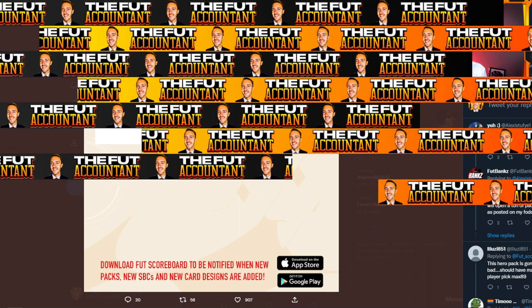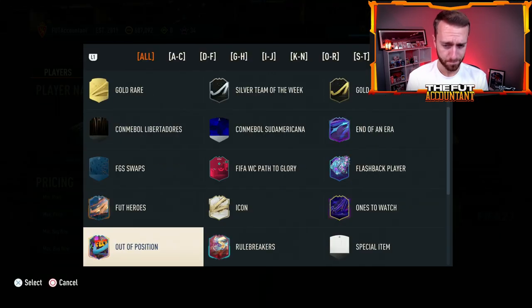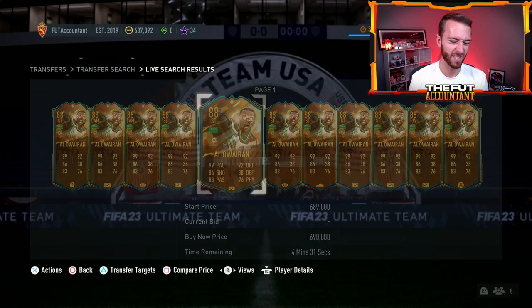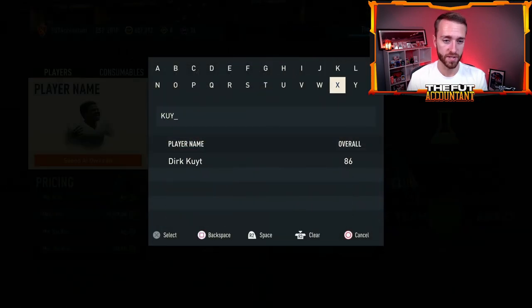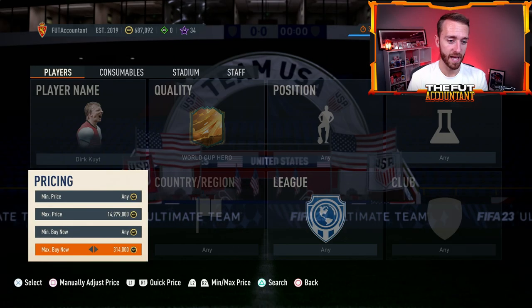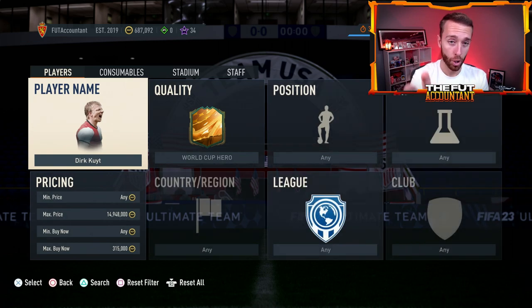I think as early as today, you're going to start to see some hero cards get sold off a little bit. Like we talked about on stream yesterday, some of these hero cards exploded. Al-Owarian was like 670k around the content drop or just before, and he went all the way to 720,000 coins. Now he's back down a little bit to 687. I have to wonder — is there going to be some more panic selling on these cards today? Some people will have seen the pack code and the talk about this SBC and will imagine that the SBC is going to be today. Technically there is a chance — it's in the code, it can come any day — but Monday seems most likely. So watch out for some panic selling on the World Cup Heroes today.